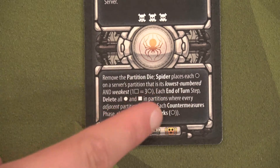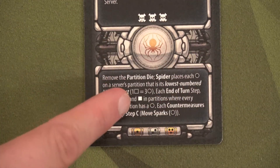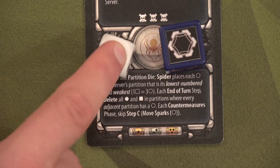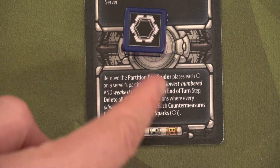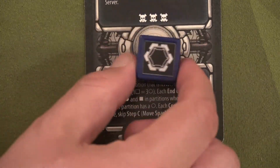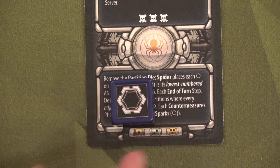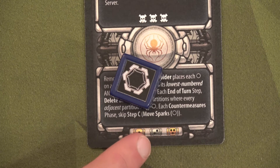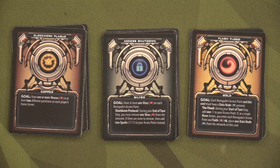Each countermeasures phase, skip step C — move sparks. Unlike the other SMCs, she's going to try to surround your contaminants and installations and delete them. When we roll for sparks, we remove the partition die and just roll the server die, then look for the weakest and lowest-numbered partition. In copper you roll once per turn, in silver twice, and in gold three times — it gets hard fast.